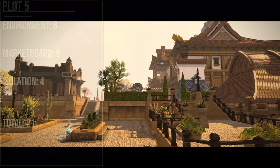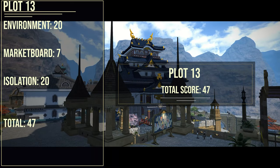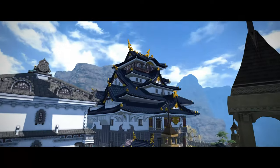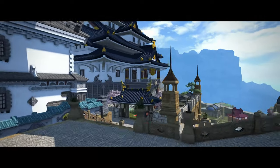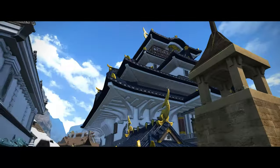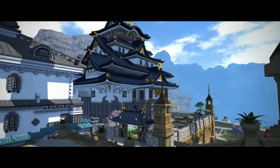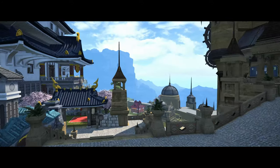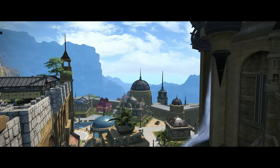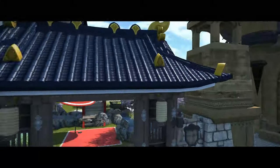Now we are in the danger zone for me — plot 13, the large that I personally chose. I'm trying to remove my bias and explain why I'm giving it such a high score. Environment I'm giving a 20, market board access a 7, and isolation a 20 as well, for a total score of 47. Yes, you heard that right — I gave a Goblet house a 47, because this one gave me everything I look for in a house. Well, most of it — the market board distance is rough, but we'll get into that.